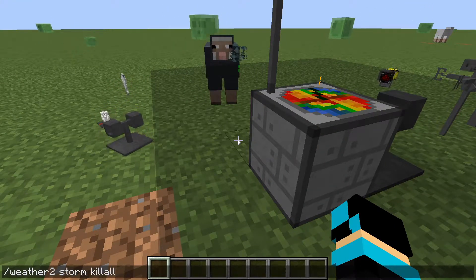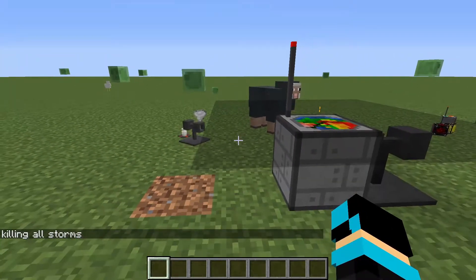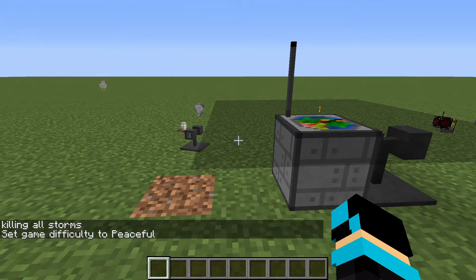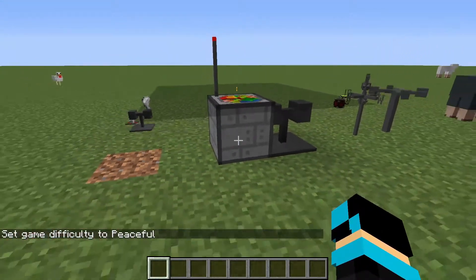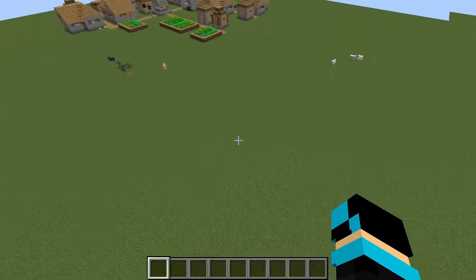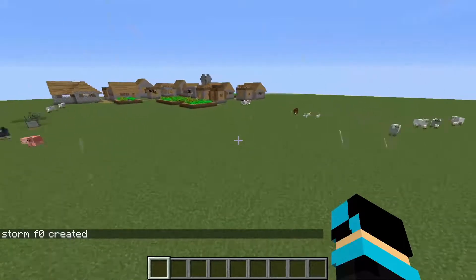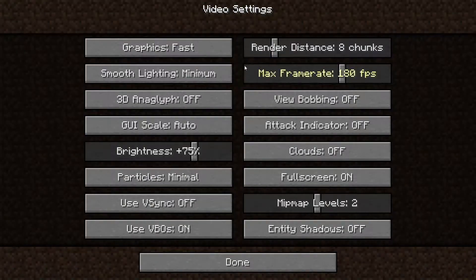I'm going to use the command 'weather storm kill all' to kill all storms, then set difficulty to peaceful. Now I'm actually going to show you a tornado — to spawn one you use the command 'weather storm create f0'.